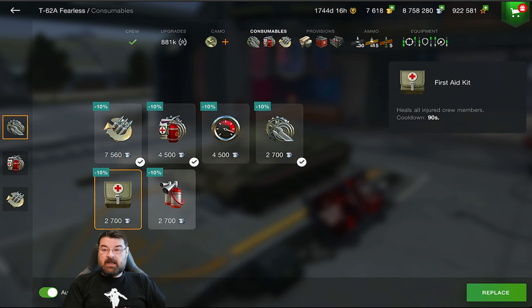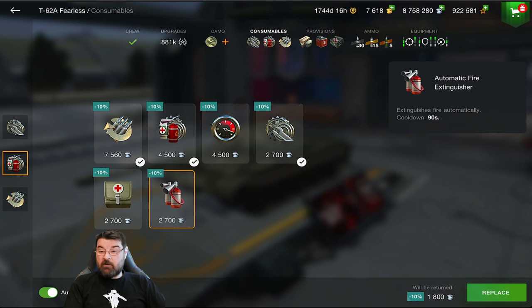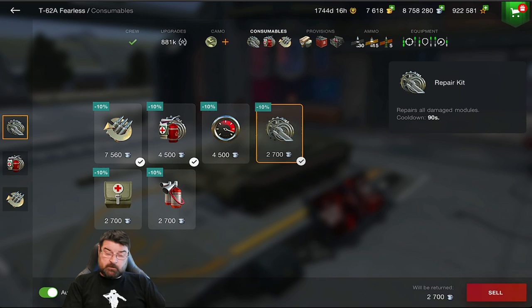I always use the Multi-Purpose Restoration Pack because it combines the repair kit, first aid kit, and fire extinguisher all in one. You get fire suppression, all module repairs, crew heals — everything — for 4,500 credits. If you can afford it, don't bother getting the three separately; get this. Note it's not automatic like the standard fire extinguisher, but if you press it when your engine is on fire, it will put it out.